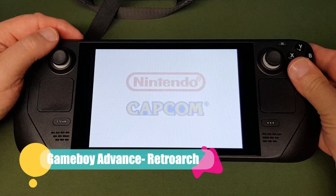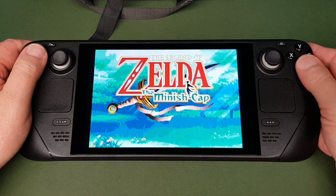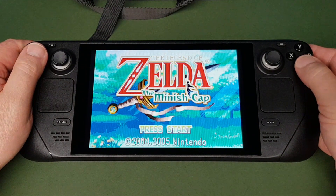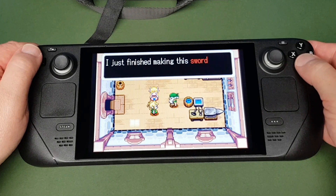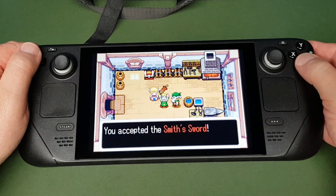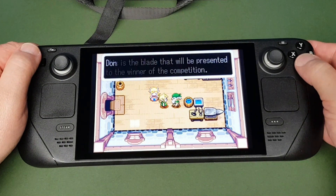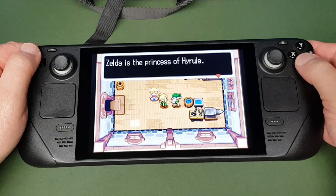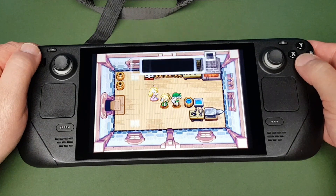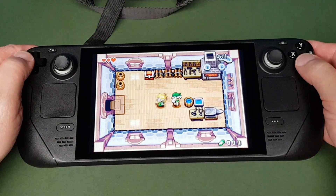I thought we better show a bit of Game Boy Advance — once again this is using RetroArch. Here's one of my favorite GBA games: Legend of Zelda: The Minish Cap, a really long and involved game. This looks fantastic on this system — the sound is amazing, the colors are really sharp and vibrant. The settings on this are perfection, and that goes for any of the GBA games. I tried a couple of first-person shooters and they haven't held up well on the bigger screen, but something like this top-down game looks fantastic.